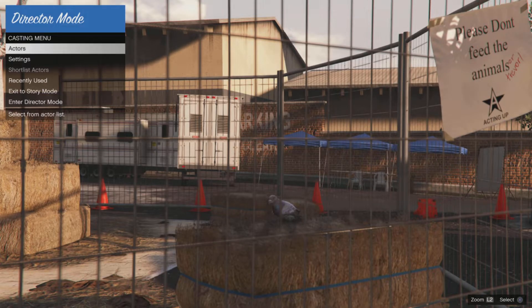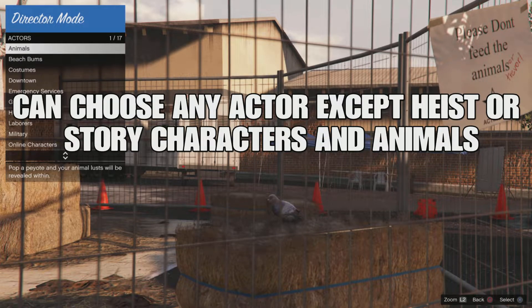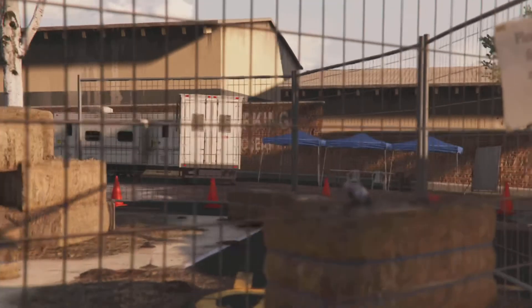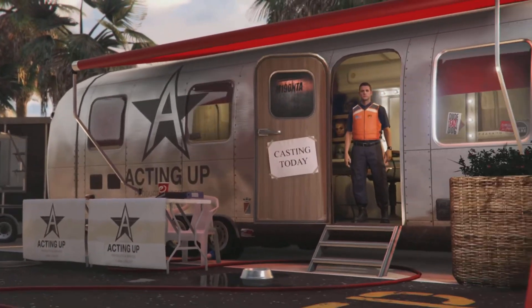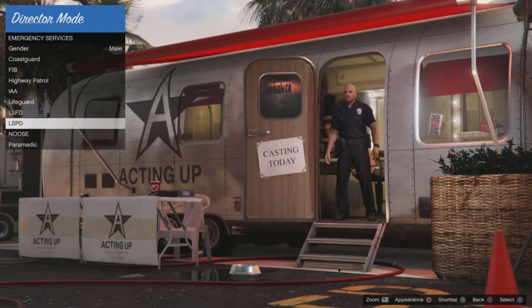Now we're in director mode. Go ahead and pick the actor that you want. Just remember that animals, heist characters, and story mode characters — some of them do not work if you're trying to save them. I'm going to go into emergency services and choose any actor that I want.